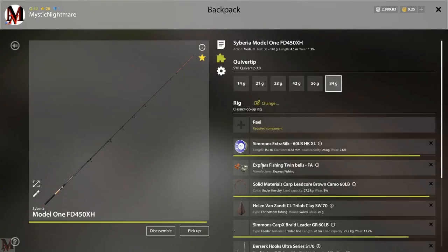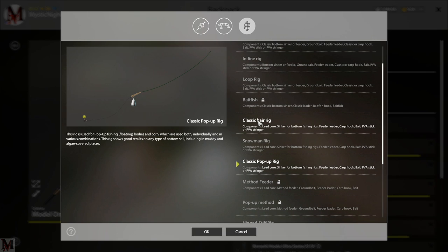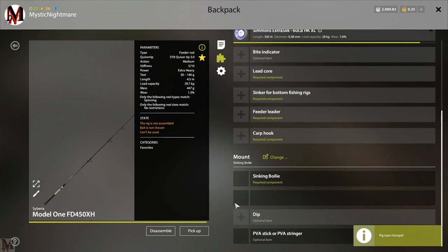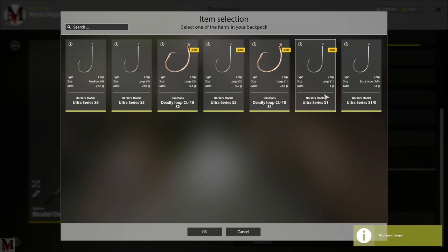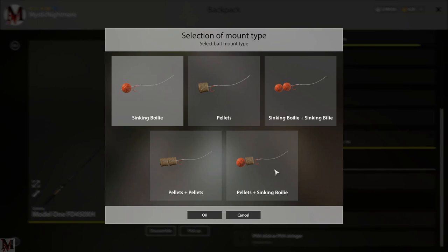If you go into your feeder rod and hit change, go into your classic hair rig - we're going to carp hooks. At the bottom here, this is where you can change your bait setup. This is all about bollies. If you click change bait setup, you can see that on your classic hair rigs you've got two types: you can do two bollies, pellets, single bollies, two pellets, and a pellet and a bolly as well.